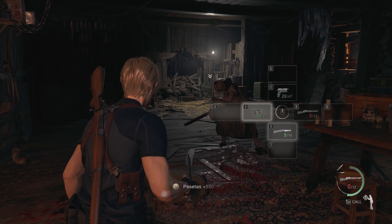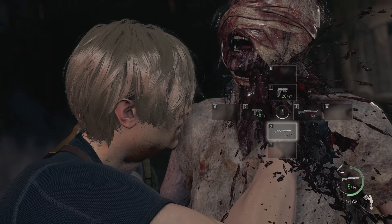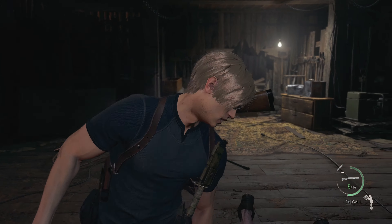I'm going to show you guys how I beat the Chainsaw Sisters on New Game Professional without taking any damage. You'll want to use a rifle or a shotgun to keep going for headshots until you stagger them, then take advantage of any melee attacks.